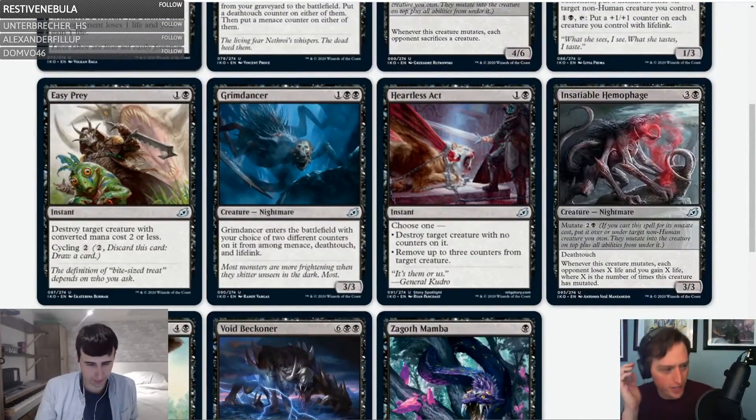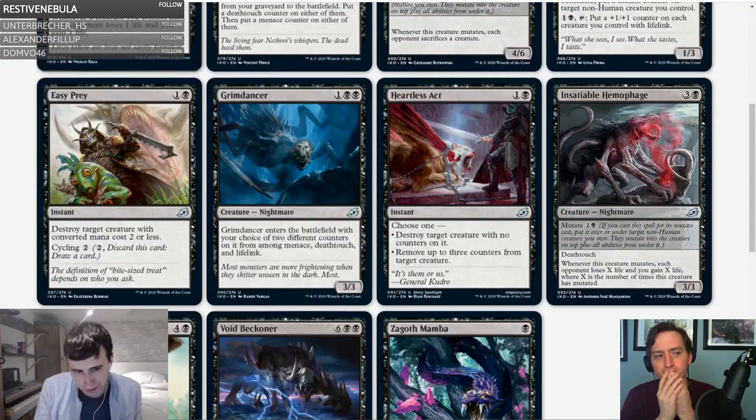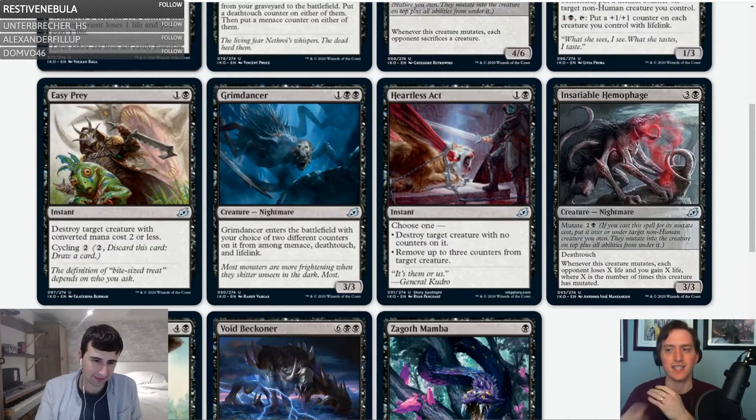Easy Prey — one and a black instant: destroy target creature with converted mana cost two or less, with cycling two. It's okay. Two CMC is very low — not gonna be a high pick. C minus. It'll feel bad when you get hit by it because your opponent likely doesn't have that many targets in their deck, but on turn two it's a good mana exchange for them.